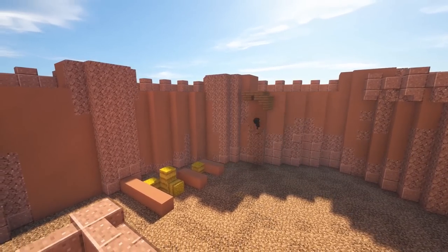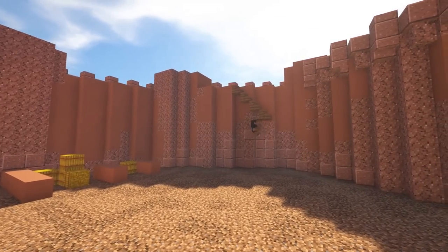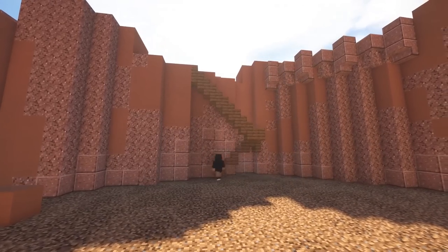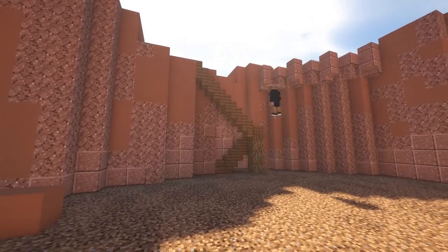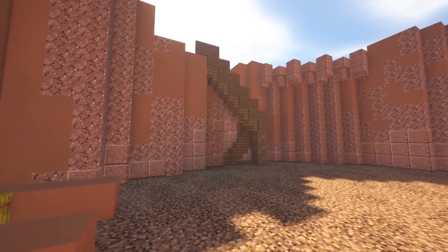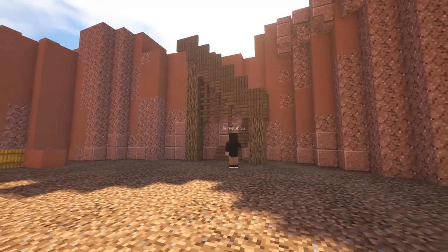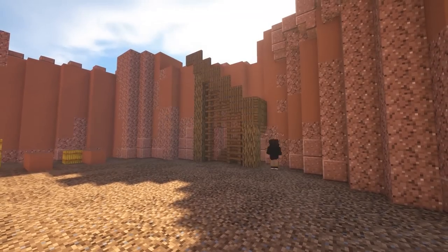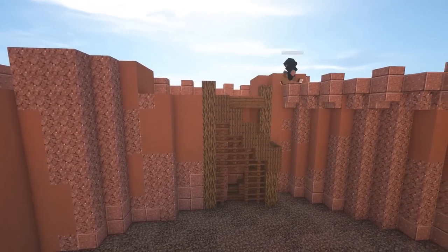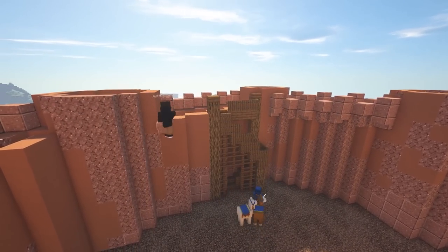Now I come inside the walls and start planning out a stable area, then work on a staircase going up to the top of the wall. I didn't want it to look too massive but also not too small — it was a little difficult but I eventually got it figured out. I kind of wanted to give it a scaffolding type feel and I think it turned out pretty good.